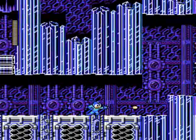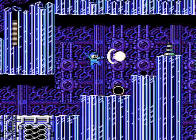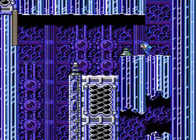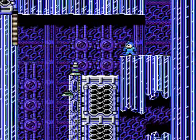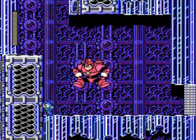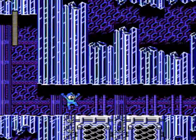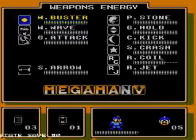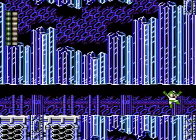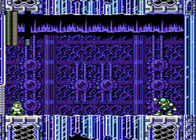Yeah, we're nearing the end of Crystal Man's level, not too much left to go. Kill these sensor enemies before they approach. Get all my energy back. Save again. All right, got to Crystal Man's lair safely. Now whip out our Gyro Attack — this is going to put Crystal Man in his place.